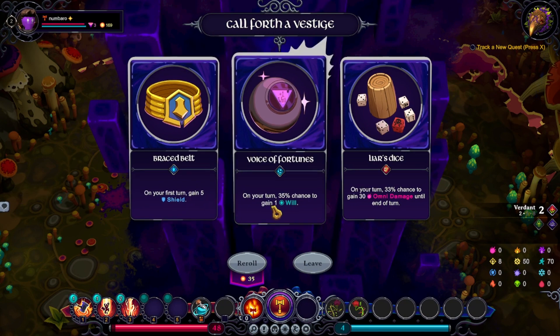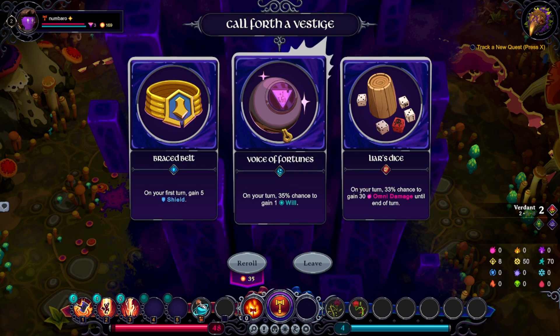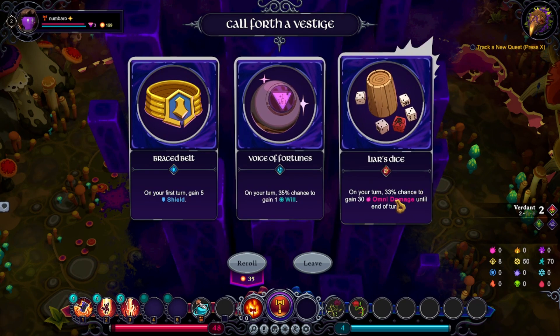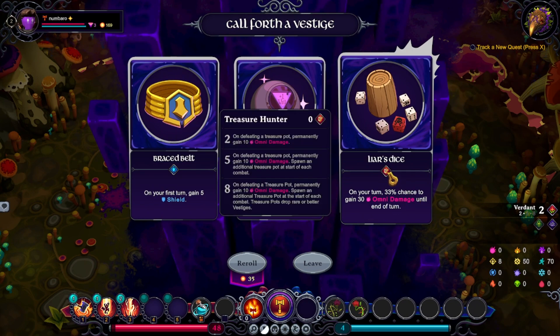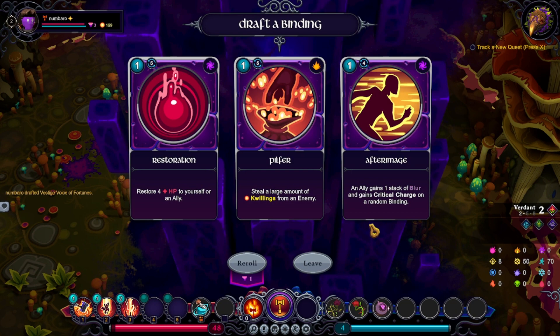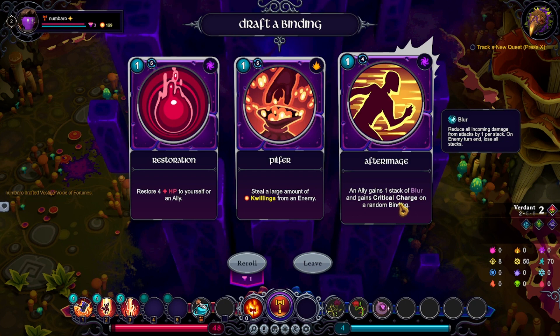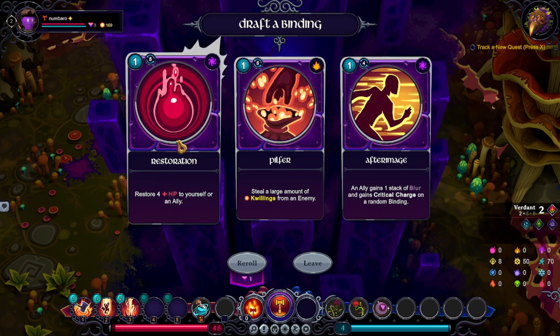On your first turn, gain five shielded — kind of lame to be just the first turn. On your turn, 35% chance to gain one will. Will is our uses. So having an extra one at the start would be nice. On your turn, 33% chance to gain 30 omni damage until end of turn. I don't really know what omni damage is, so I'm just gonna grab that. And now we can grab an extra skill — a heal, steal money, or an ally gains one stack of blur.